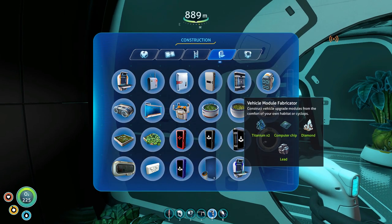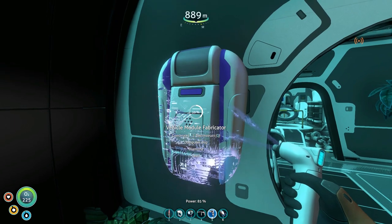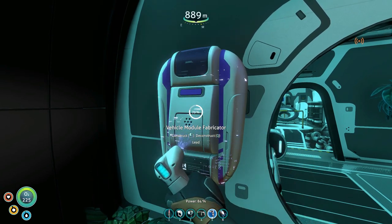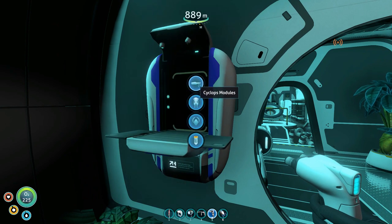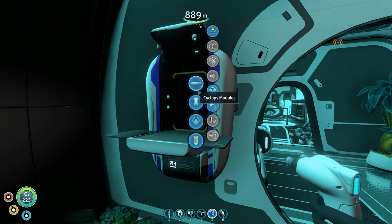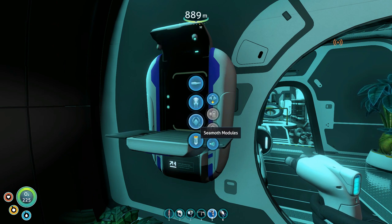Let's look at the Vehicle Module Fabricator from Prime Sonic. You can now build this on board your Cyclops. Normally, vehicle modules are only built in a moon pool, but now you can build modules for the Cyclops, the Prawn Suit, or the Seamoth right on board your Cyclops — you don't have to have a separate moon pool.